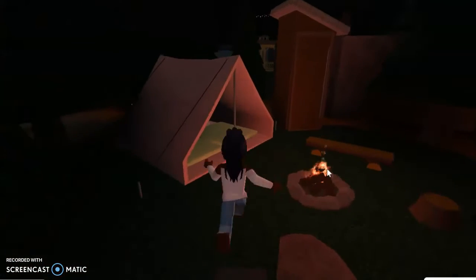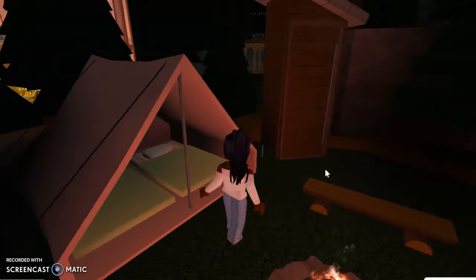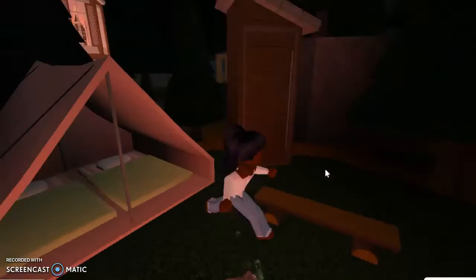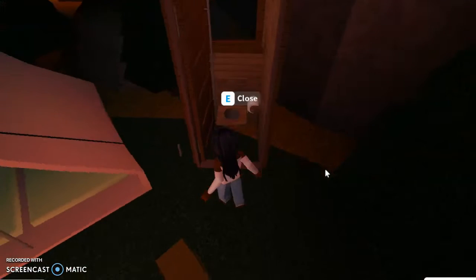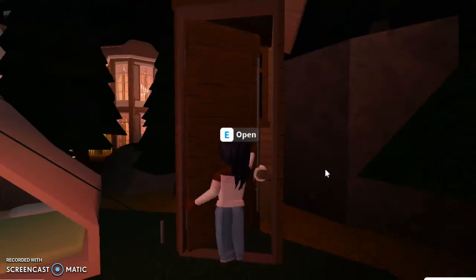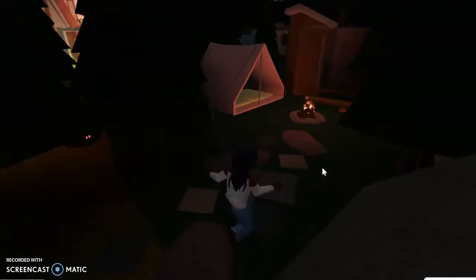The first thing I have to show is a little campsite. This is a cottage — a loft-style cottage — so it can only fit about two people inside. I decided to put a little tent out here for anyone who wants to stay on the property. There's also a little outhouse I made, some logs to sit on, and a fireplace.